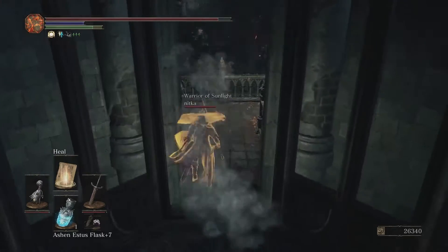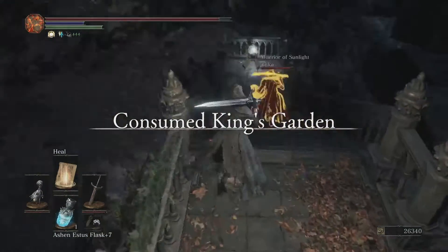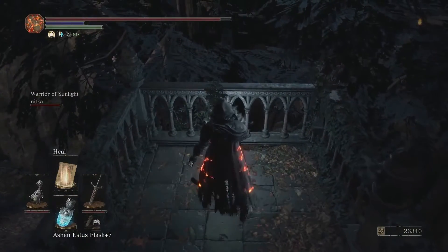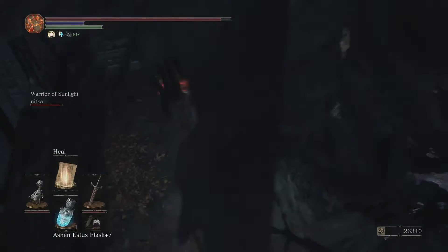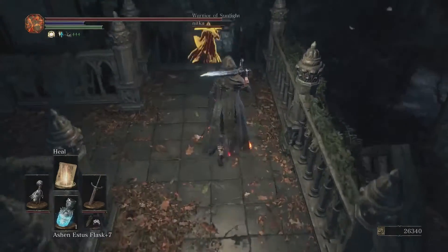Now we are going to be going down a lift into the actual garden itself. If we turn right at the bottom of the stairs, it's pretty hard to miss — it's going to be your Estus Shard for this area, so be sure to grab that.